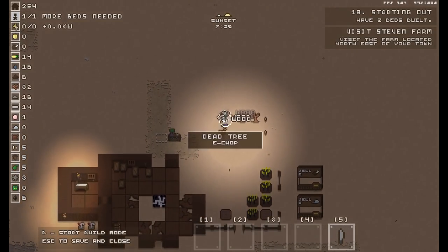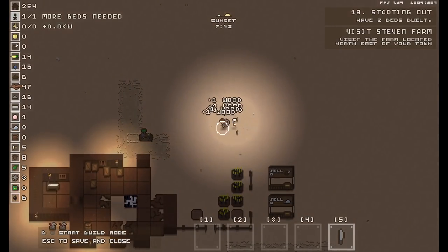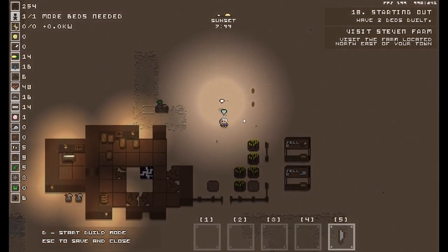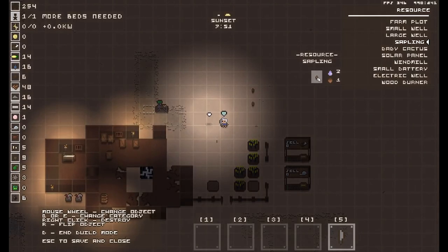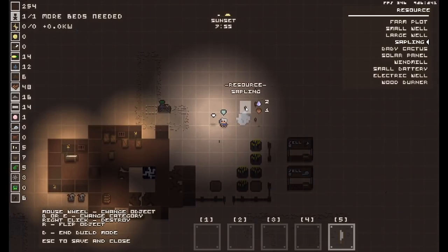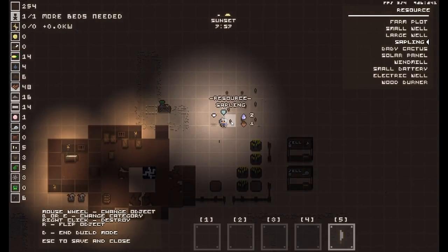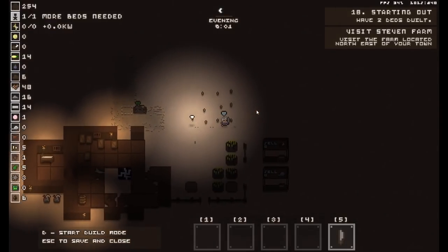Grab, grab, grab, grab — lots of wood. If we get all the wood we can build more base stuff. I've already started planting a bit more stuff here. Let's go into build mode and get some more saplings, which costs two water and one tree seed. If you look on the left we've got nine tree seeds and 16 waters, so we should be able to add a few more tree saplings in. There, that'll do — we've got a bunch of saplings.